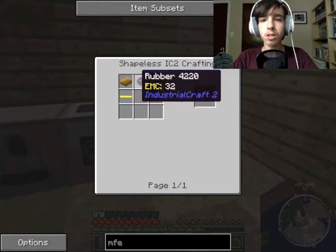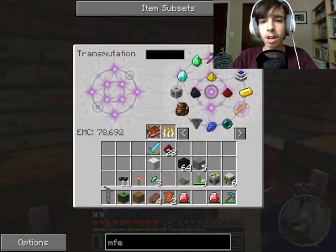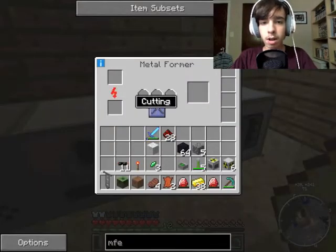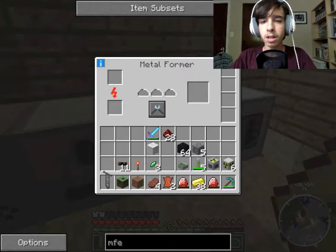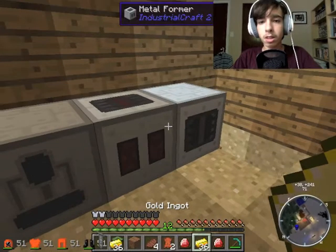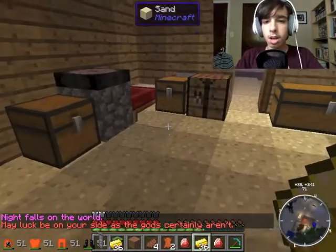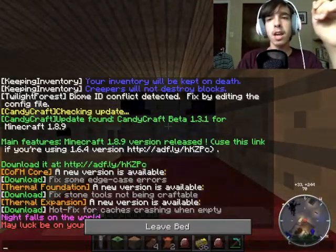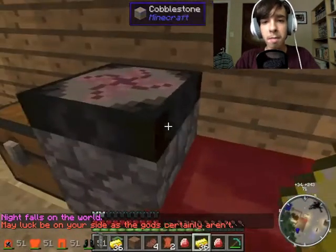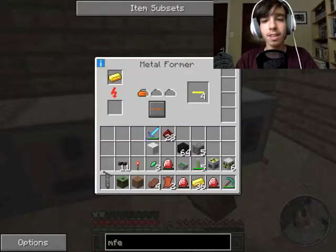We needed gold cable, which needs two rubber and one gold cable. I should have gold. Gold cables can be made in this thing, right? How many do we need? We only need four. I think that means I only need to put two in there. I am excited — we're finally going to have nuclear power. Power is not going to be an issue.